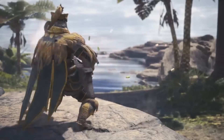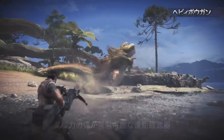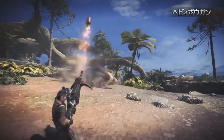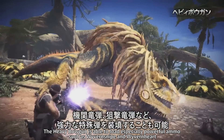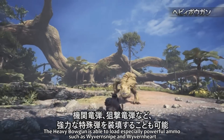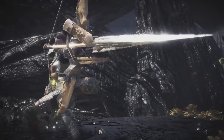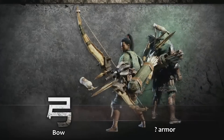The big heavy bowgun — getting better with each iteration of the game. Really enjoyed it in Double Cross, especially in brave mode. It's famed for its hard-hitting, powerful ammo types shot from large distances. We've got something called Wyvern Snipe and Wyvern Heart Ammo being shown here — absolutely crazy. I loved seeing it finish off the Anjanath in the English gameplay video. More movement — it can only ever be a great thing for the series going forward.